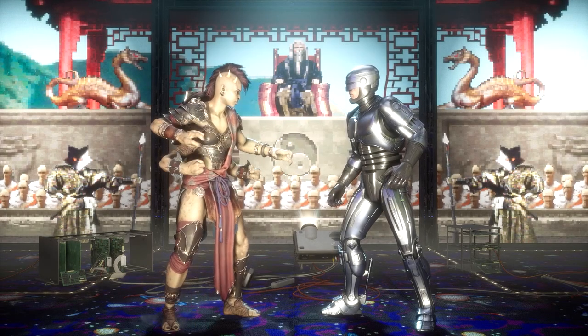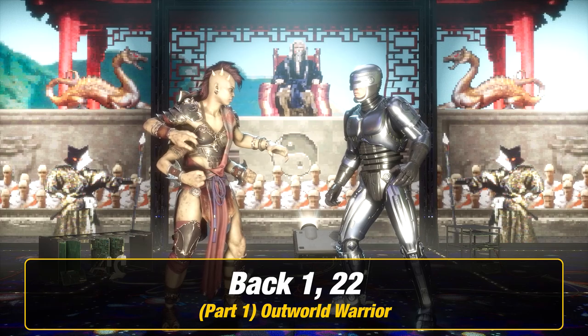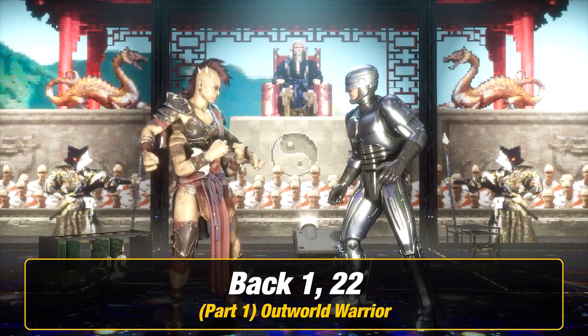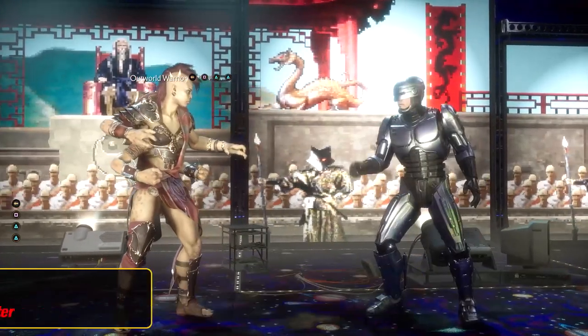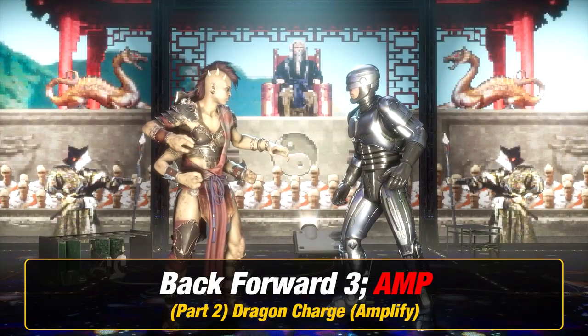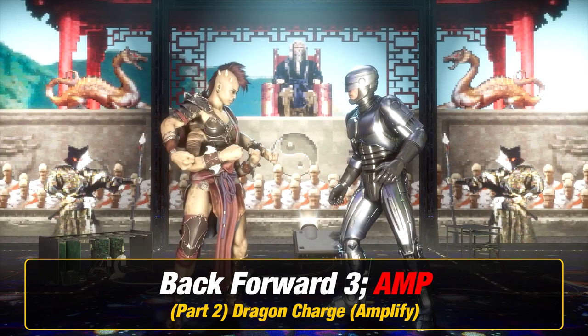Now it's time to learn Shiva. The first thing you want to do for part one is Outworld's Warrior, which is back one two two. Next for part two, you want to add dragon charge amplified, which is back forward three amplify.